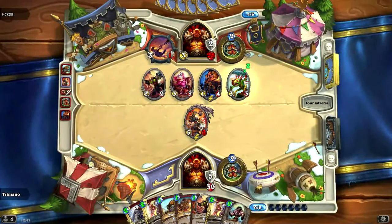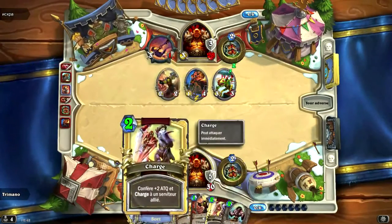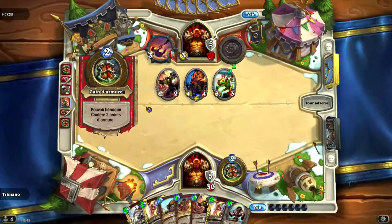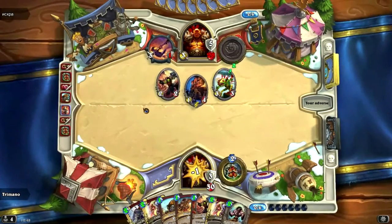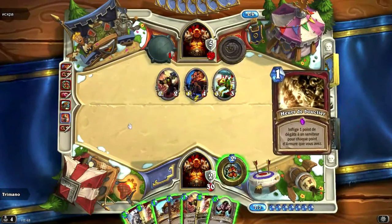Comme je vous ai dit, son but, c'est de piocher, piocher encore et toujours. Je pense qu'il va taper avec son arme. Il s'armor up. Donc ça, c'est très bon pour piocher - l'arrache du combat. Je n'en joue pas dans mon deck parce que ce n'est pas spécialement utile. Il l'armor up pour ne pas me donner de créature. Ce n'est pas con. Je vais quand même compter les dégâts que j'ai.